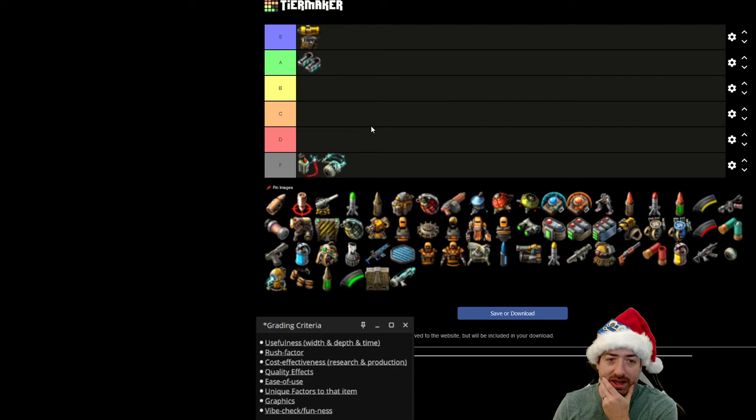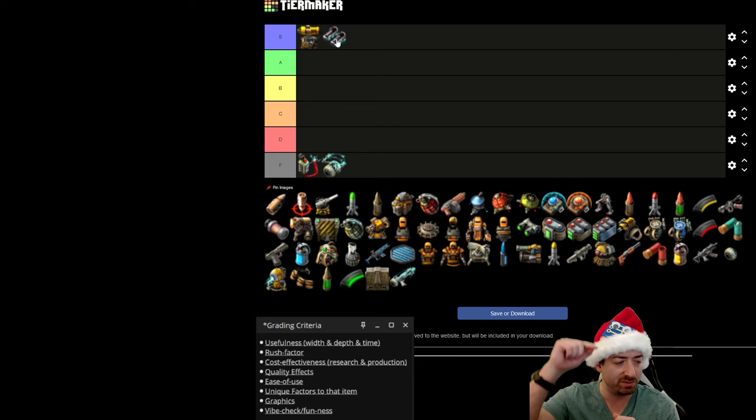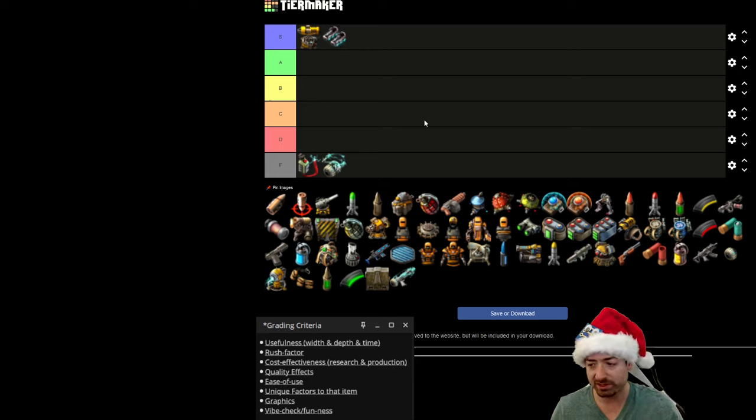Belt immunity — A tier, maybe even S tier. As soon as I can make it, I make it. It is kind of sad that there's no easy hotkey for it, because it would be nice to turn it off quickly to use your people-mover belts and then turn it back on. People-mover belts are nice, especially in the earlier game or in mod packs like Pyanodon's where you need to walk 5,000 meters just to get past one production line.